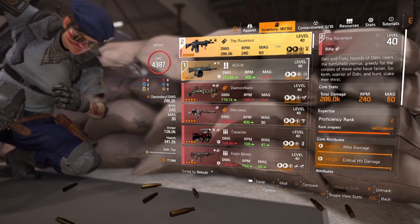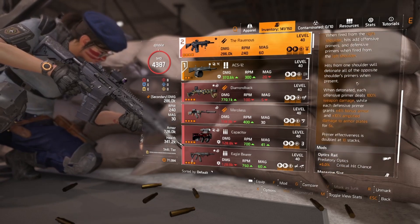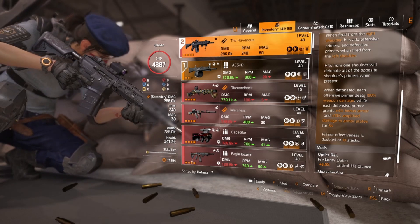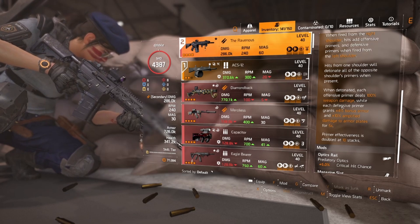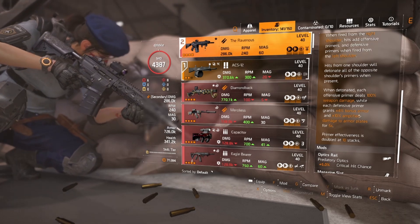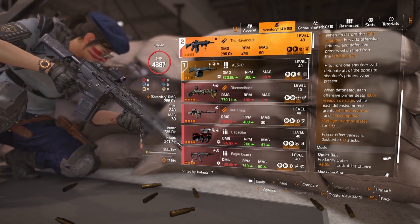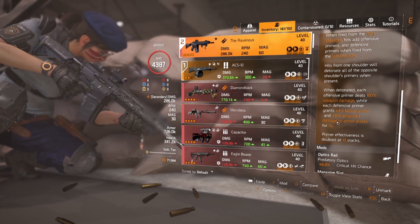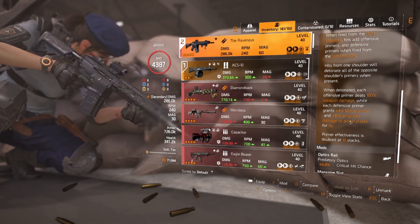I've got the Ravenous here as well — that's where all the damage is generated from. When detonated, each offensive primer deals 100% weapon damage, but what we care about is that each defensive primer grants 4% armor and 10% amplified damage to armor plates for five seconds. On Razorback you just about get enough time to stack that up three times and then get your shot off before it starts wearing down.